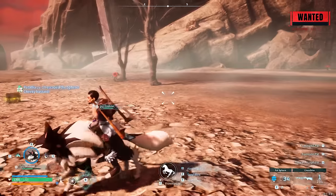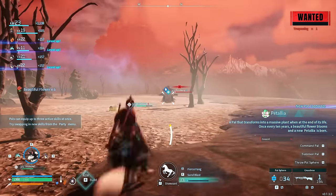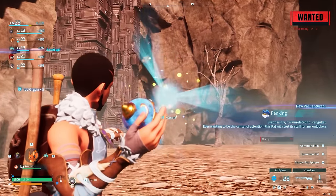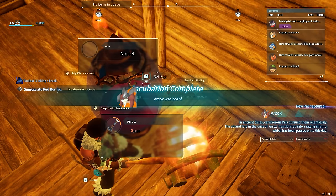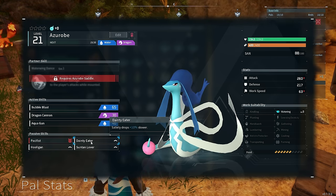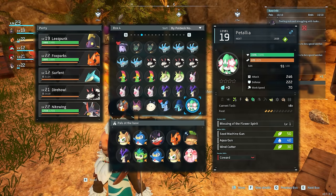What we see here is another fantastic PAL known as a Beenade — this PAL was born to work in a base, with numerous good abilities such as planting and harvesting. More PALs also spawn in this area such as wild Penking — really good for combat and also for working on the farm because they have the ability to water crops. Once the Penking was caught it was time to skedaddle out of here. If we attacked those NPCs, higher-level ones with machine guns would spawn in and eventually one-shot us. So we got an Arsox from an egg — Arsox gives you a buff to cold resistance.